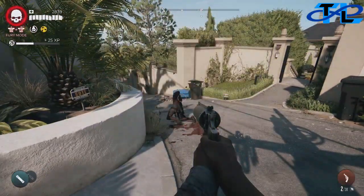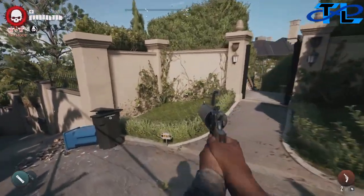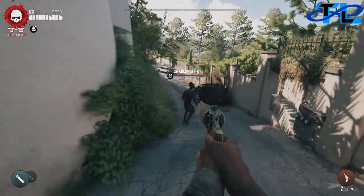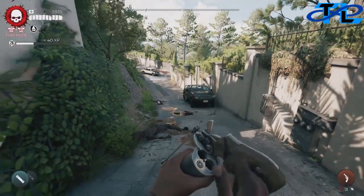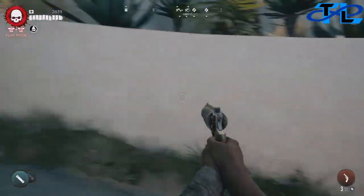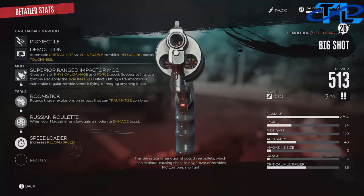Talk to Lucenia again and she'll drop the Big Shot revolver. It's an absolutely amazing revolver — it explodes into splash and explosion damage, basically like an executioner shotgun revolver. Pause to see the stats, and we'll jump to the next one.